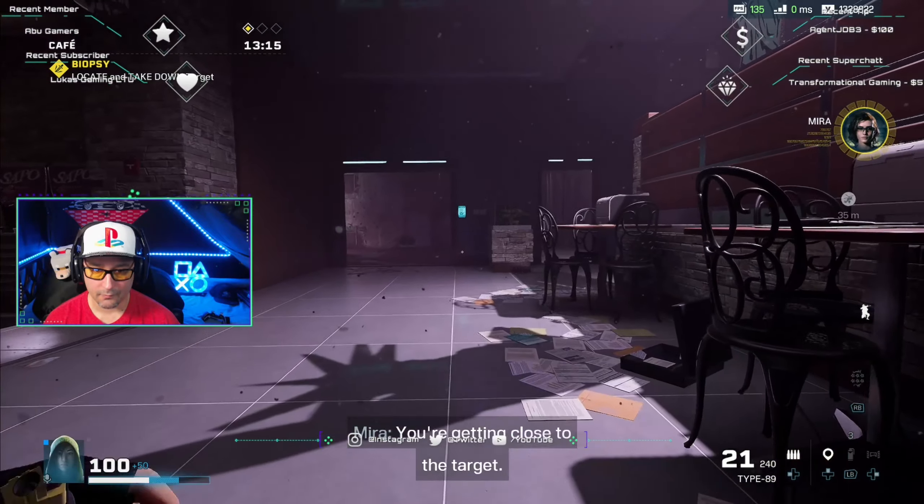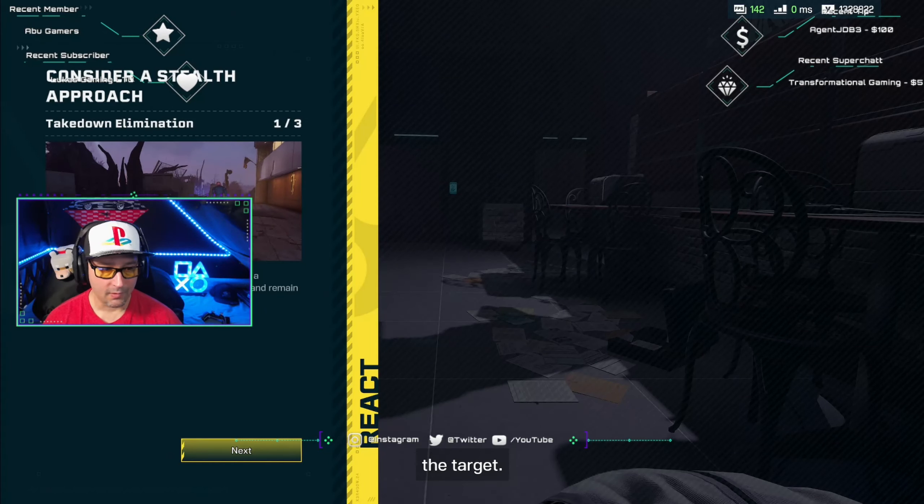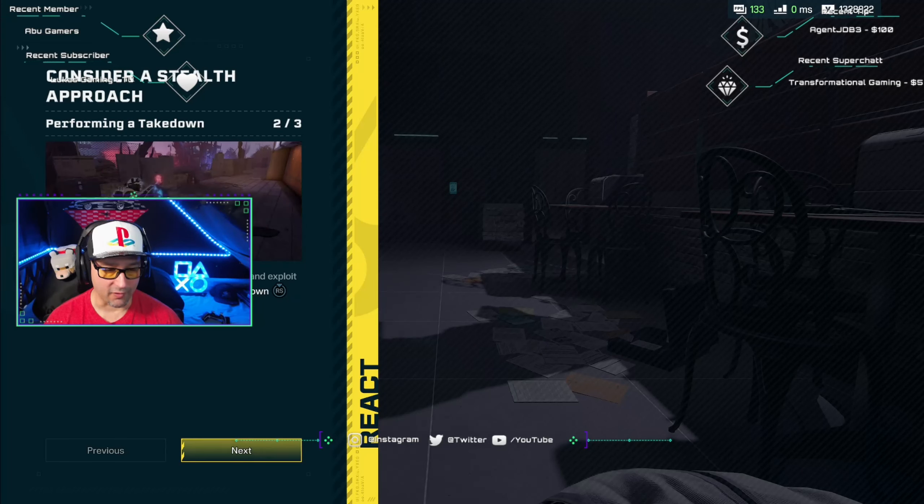You're getting close to the target. When your target is unalerted, you can perform a takedown — it's the best way to kill an Archean and remain undetected. You can crouch and press B to sneak up to your target and exploit their blind spot. Once in range, perform a takedown with your React blade.